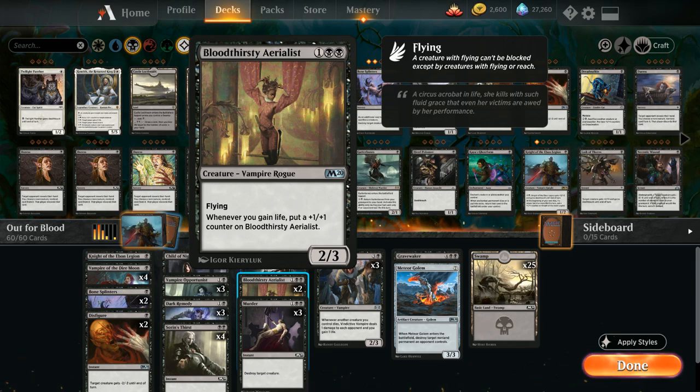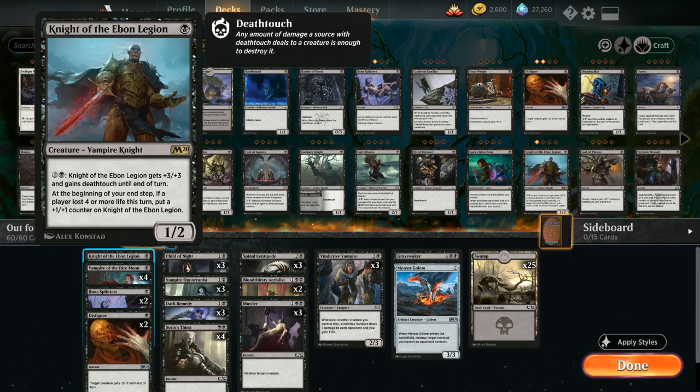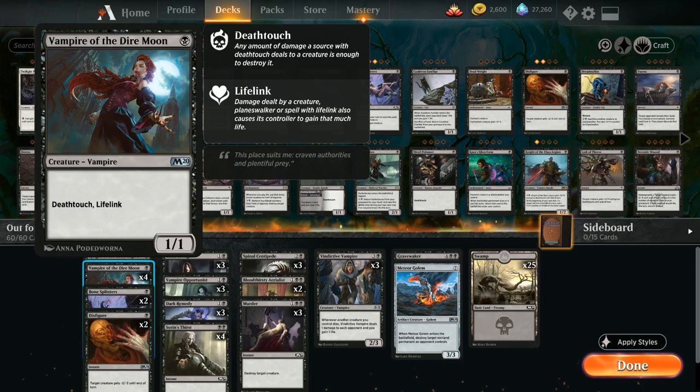Looking at our entire list starting with the one-drops, we have Knight of the Ebon Legion, which is a very powerful rare seeing a ton of play in other decks in standard as well. Then we've got the full playset of Vampire of the Dire Moon as a 1/1 death toucher with lifelink that's also a vampire.